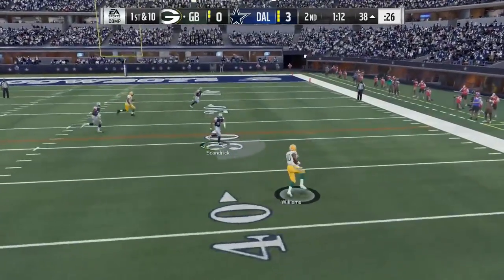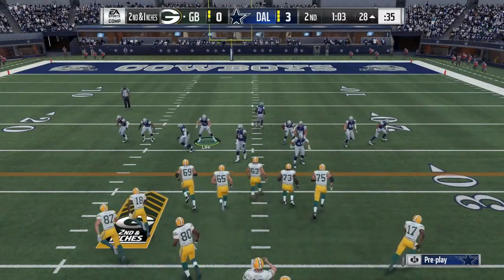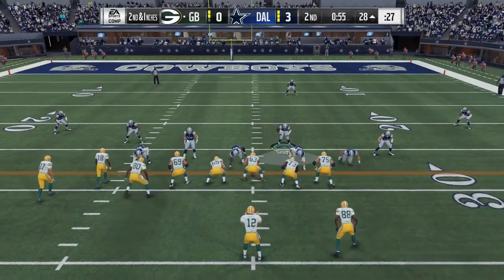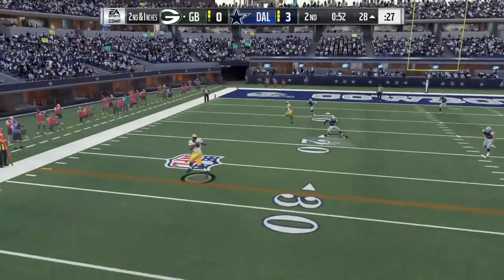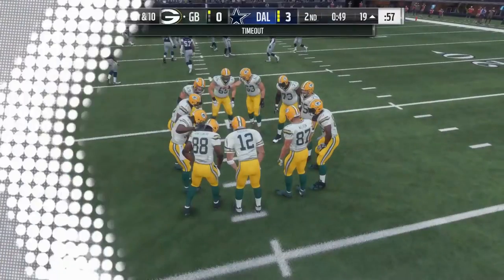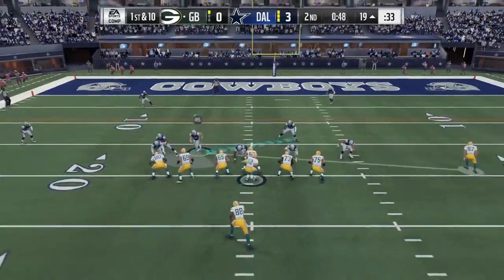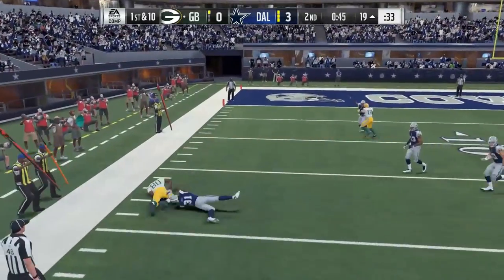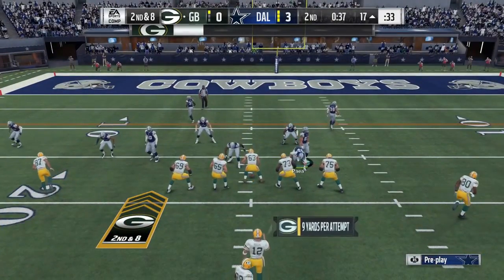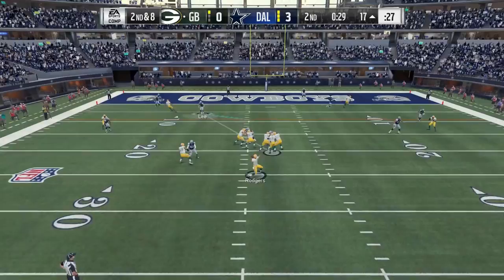On first and 10, Rodgers is going to find his running back — it's complete and he'll go down at the 28. Running backs can be a big part of any passing offense nowadays. Rodgers throws once more, looking left side — he's got a man, it's Bennett, and he'll be brought down inside the 20 at the 19. Into the red zone, Rodgers throws left side — complete to Bennett. Just like that, they're in the red zone. If you want to run it now, you may very well have them fooled.